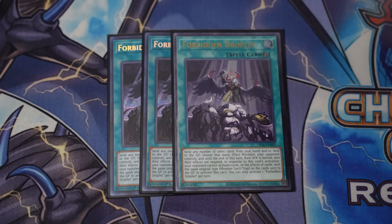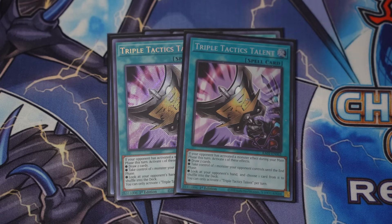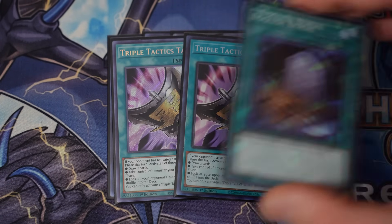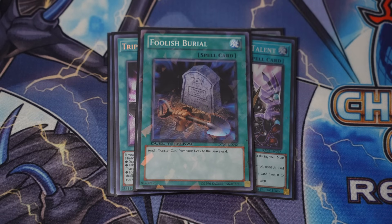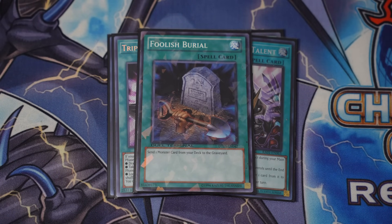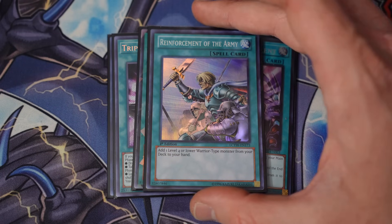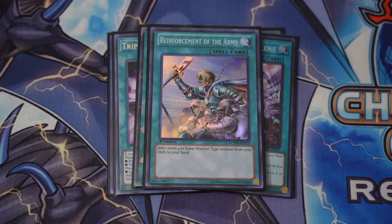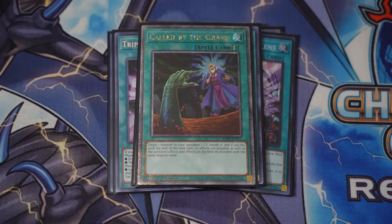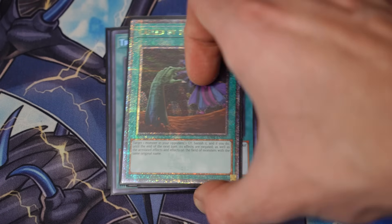Follow this up with two copies of Triple Tactics Talent — going first or second, it's phenomenal. We got the Foolish Burial, of course, because this is one of the most powerful spells in the deck. Harp Horror one-card combos just off of Foolish are equally as insane. And then I've got one copy of Rhoda, as mentioned earlier, to search out Greffer or Armageddon Knight. And one copy of Call by the Grave in case they try and hit you with some shenanigans — you might have the answer.